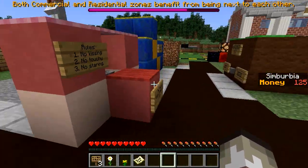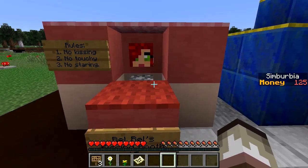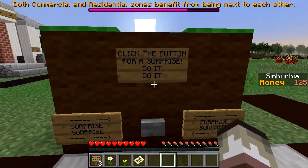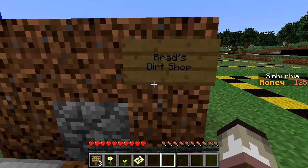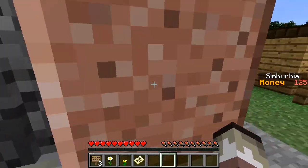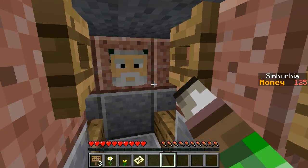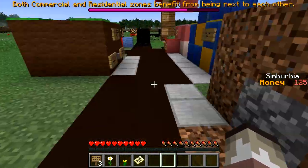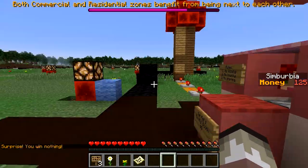The commercial zone — nice! 'No kissing, no touching, no staring — Ral's kissing booth.' I think that's a reference to Aurelion. 'Click the button for a surprise.' This is an awesome commercial sector — look at all these different shops! Brad's dirt shop, Lacklustre Video, a little alleyway, Jeb's barbershop — free ponytail removal! Jeb, one of the creators of Minecraft, right there.